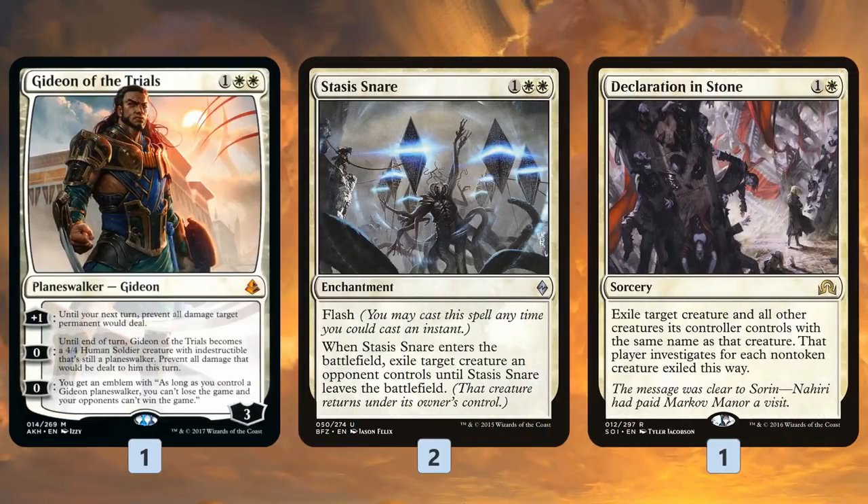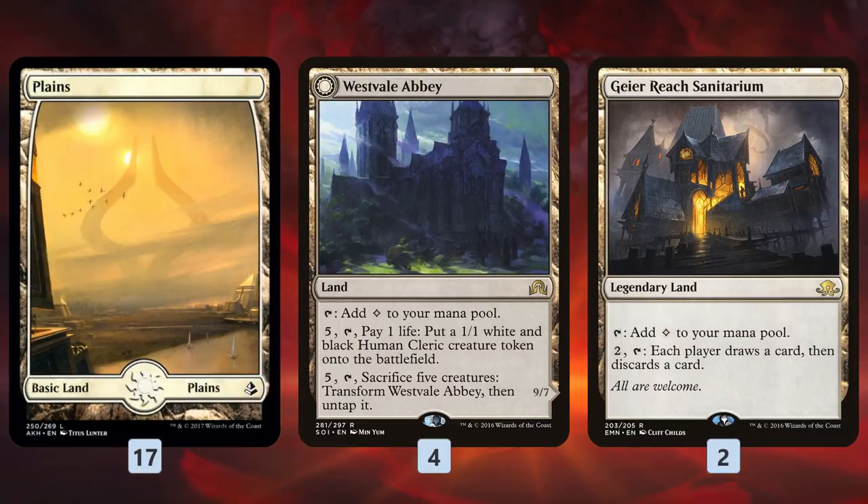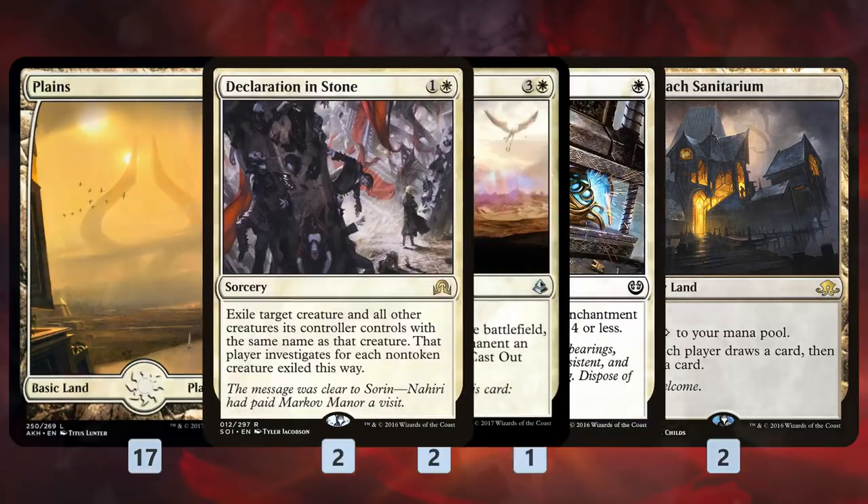The rest of the main deck: a single Gideon of the Trials — it's kind of a removal spell since we can plus it on something, though no real specific synergy there. We've got a couple of Stasis Snares to get rid of stuff and a Declaration in Stone for the early game. As for the mana base: 17 Plains, the full 4 Westvale Abbeys, which takes advantage of all the tokens we're making with Oketra's Monument — we can flip into an Ormendahl really easily — and a couple of Geier Reach Sanitariums to churn through our deck.